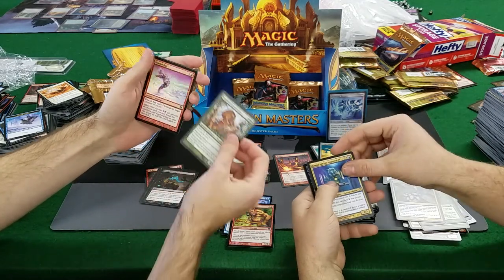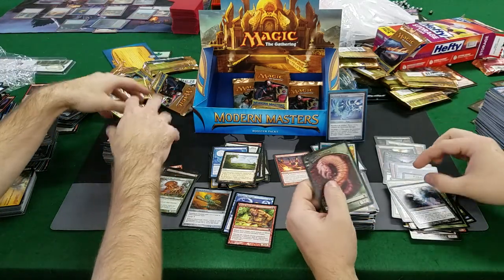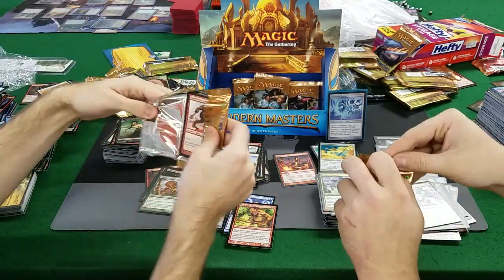Is that upside down? No it's not. Glacial Ray foil! Horoby's Whisper — yeah. I think Horoby's Whisper foil is like a dollar or two. Oh, we can both get a Dark Confidant! We got some Confidants — let's see if they're true to their pack.